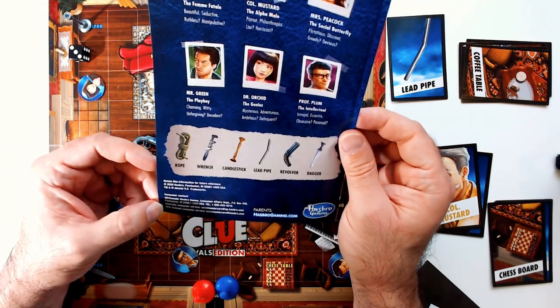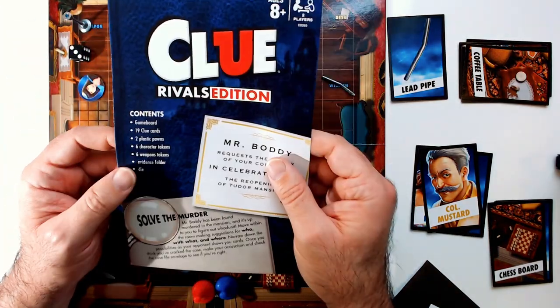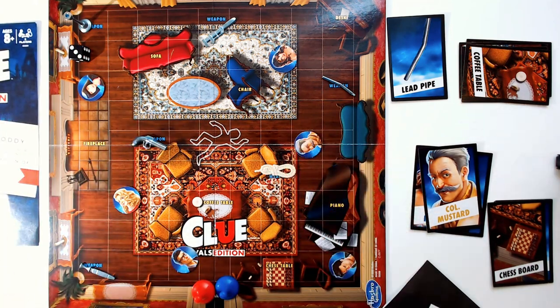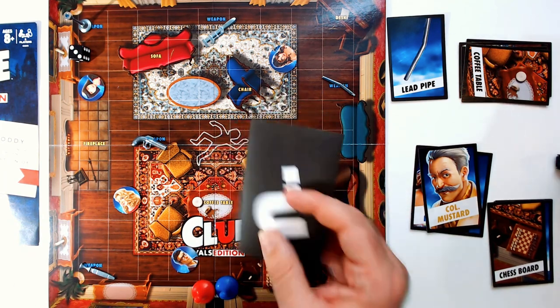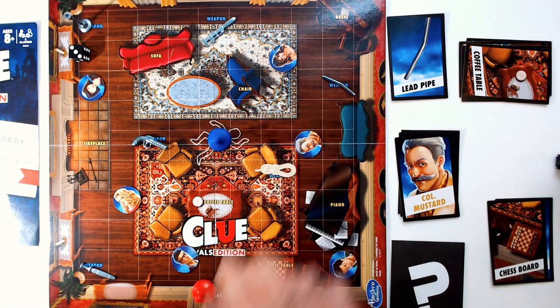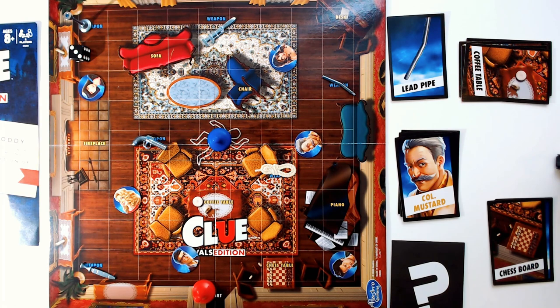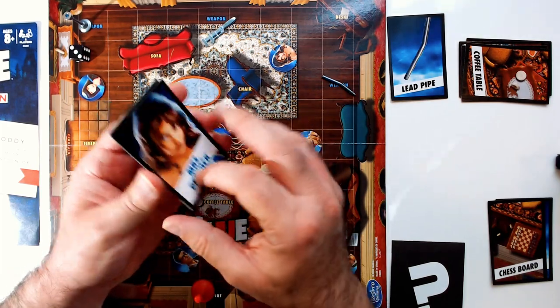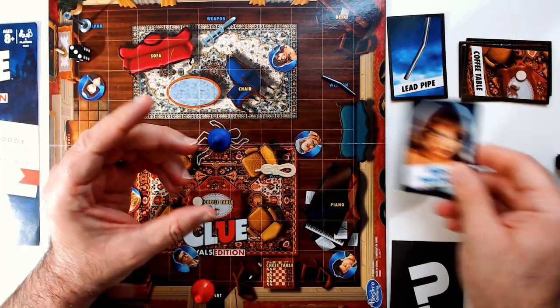This game came out in 2020 as part of the Rivals series — Clue Rivals, Life Rivals, Sorry Rivals, and maybe Monopoly Rivals. I always wanted to like Clue more but the three-player requirement and the pencil-and-paper note-taking made it feel a bit boring. This version is streamlined, and I think it does a good job of adapting for two players — as long as you play it correctly and don't rush to the end. Components are nice, the board looks good, some squares are hard to see in the carpeted area, but for ten bucks it's fine.